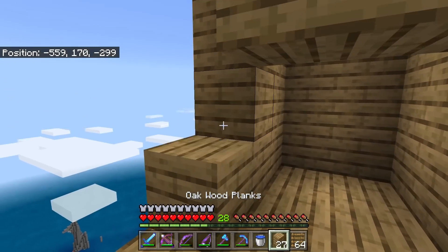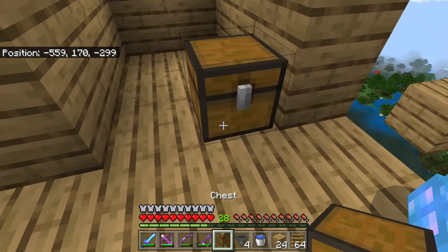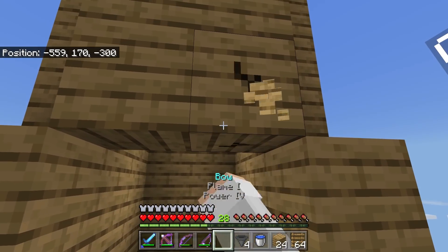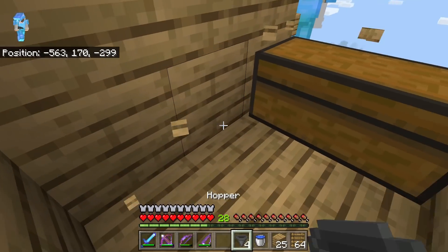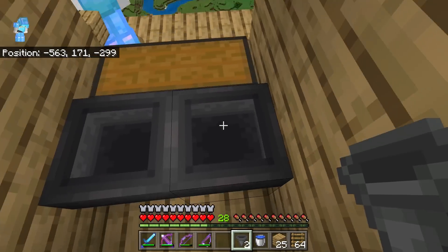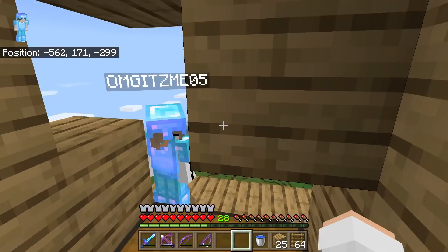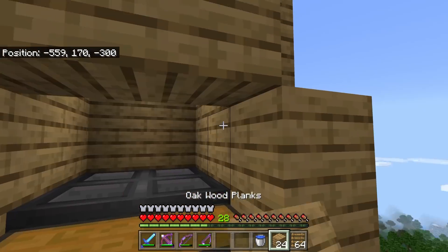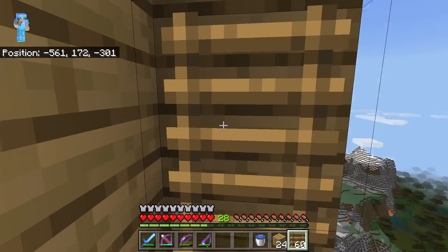Now that we've built the tube, I'm going to break these blocks over here, then place two blocks over here and two blocks over here. I'm going to take some chests and put a double chest over here, then break out this block. Then I'll go inside, place down my four hoppers, and make sure they're all funneling towards the chest so we can collect all of the creeper drops.